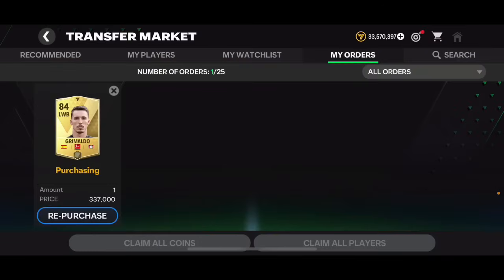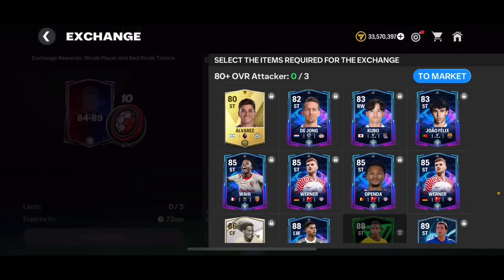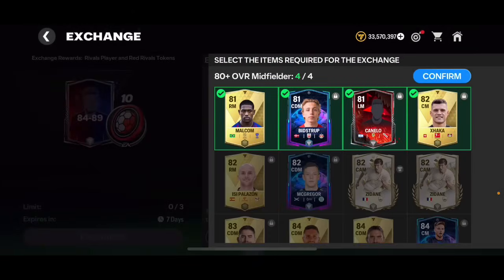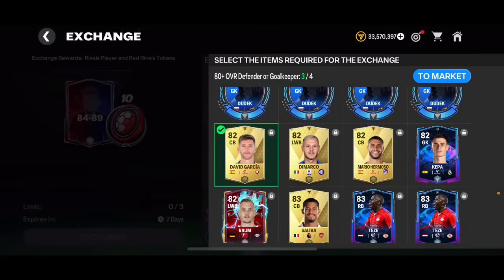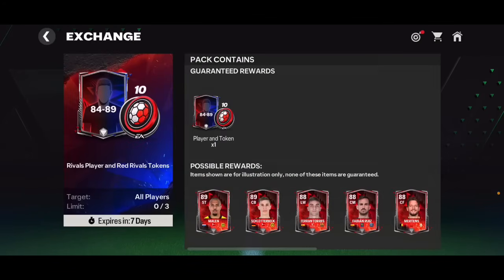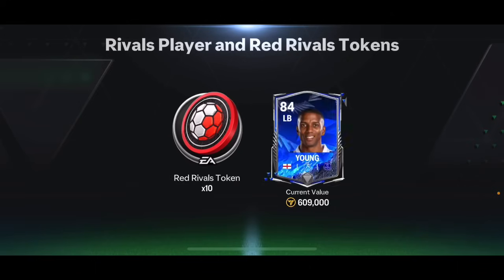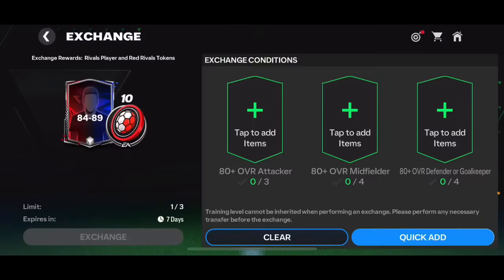I'm trying to get some 84 overalls and I think I should have enough to open the 88 to 91 overall player pack, but we're gonna start with the 84 to 89 overall exchange. I actually don't have enough 80-plus overall attackers, so I'm going to open one of these packs first, then go into the gem packs to get some 80-plus overall players and put those back into the exchange for two extra 84 to 89 overall player packs. Let's start with this pack — it's not a walkout. I thought it was a guaranteed walkout, but 84 overalls from this event are not walkouts anymore.